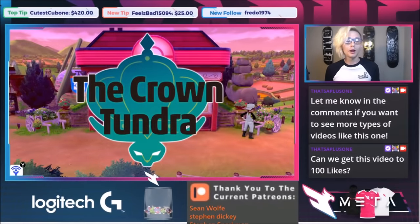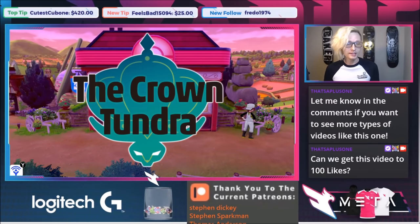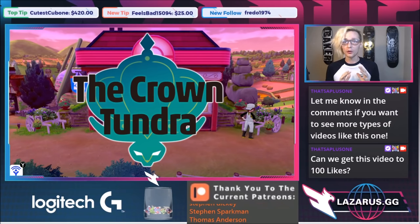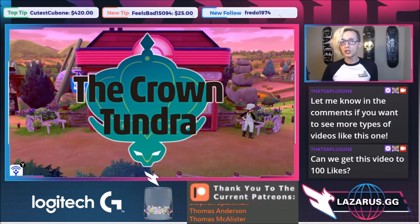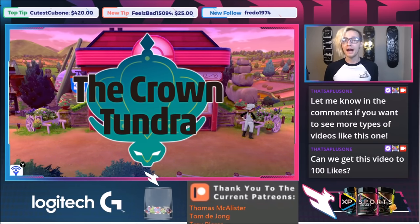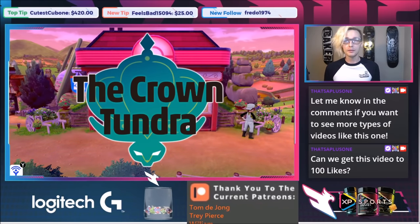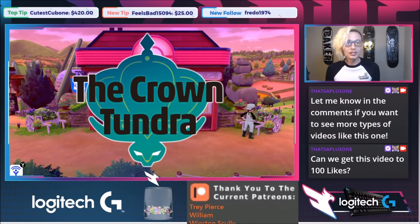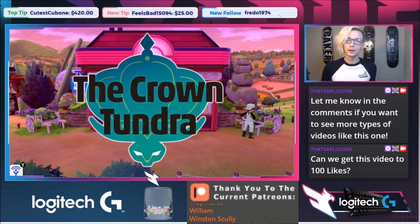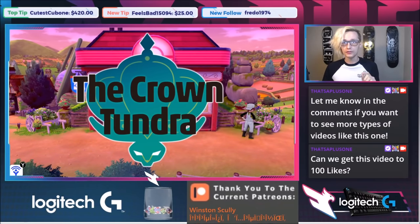With Crown Tundra coming out October 22nd, I want to give you a crash course on all the tools you need to make a team for any format. This team is going to be made for Battle Spot Singles — the 3v3 Battle Stadium ladder — but you can apply these tips and tricks to Smogon Singles, VGC, or any format.